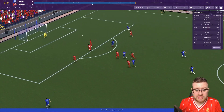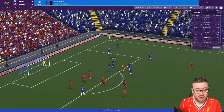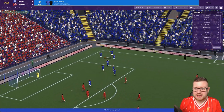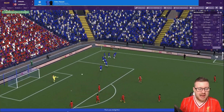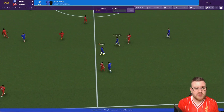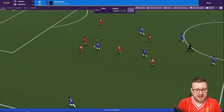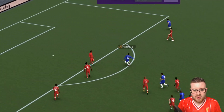Oh he does give the ball away — I've jinxed it boys, I've jinxed it! Hazard on the ball, he's got a lot of space — it's in, it's a goal! I did not expect that. I thought Alisson had that covered — it's because I jinxed it by saying we were keeping the ball. Morata plays in Hazard, he beats Van Dijk.